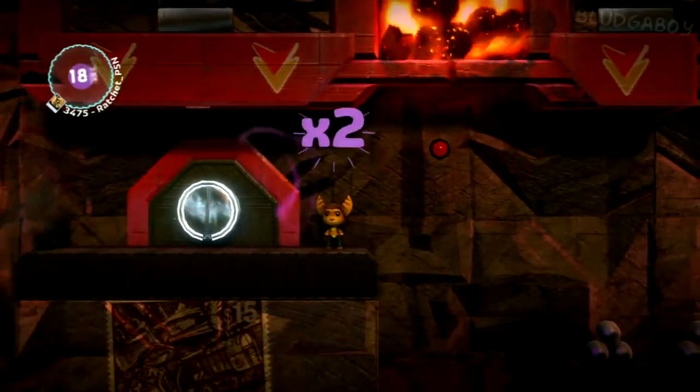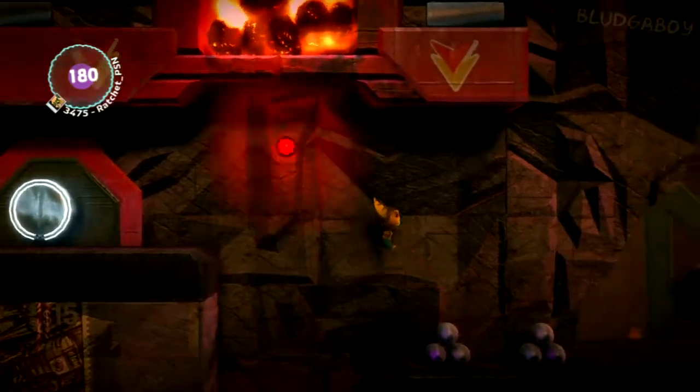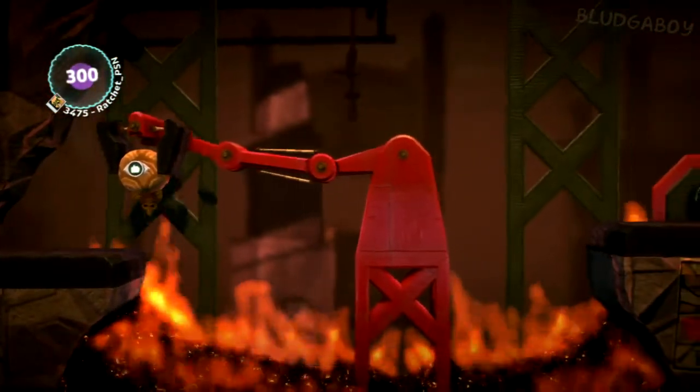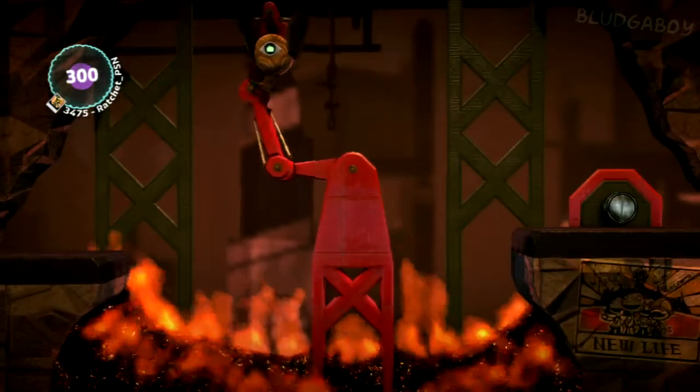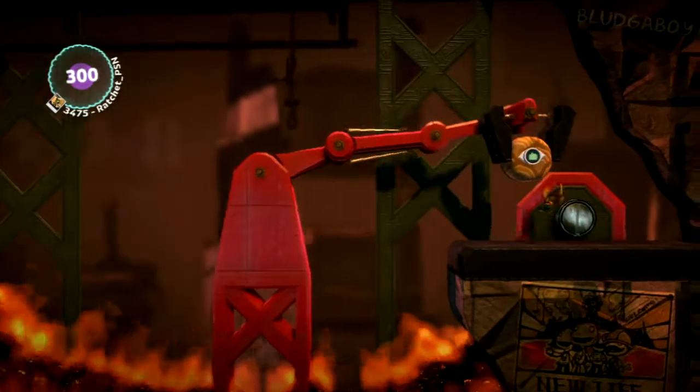Once again, wait for it to open and close again, then you can jump over. Sometimes one bunch of coals fall, sometimes two bunches of coals fall. Just wait until it closes — that's the safest way. Jump onto this and don't let go until you're safely over the other side.